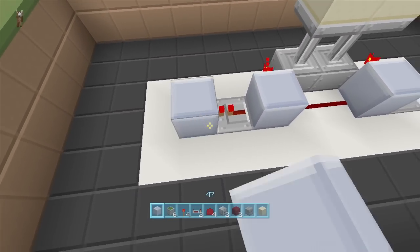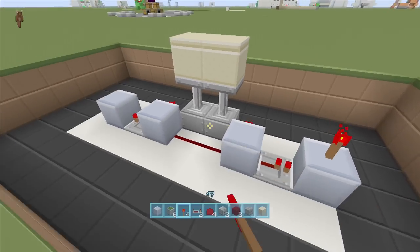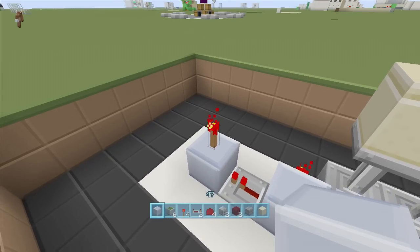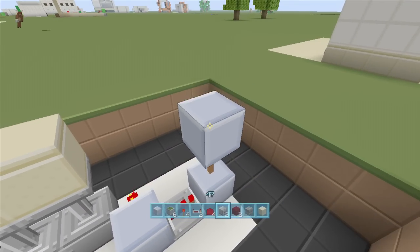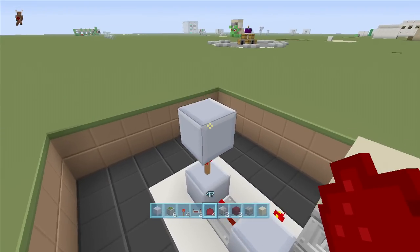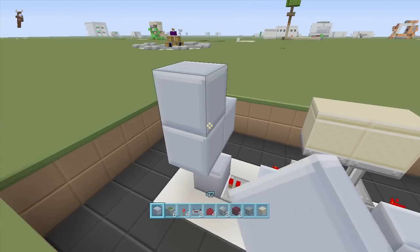Coming out of both of these blocks, put a repeater on one-tick delay here and one right here on one-tick delay. Put a block up in front of both of them — it's going to be mirrored on both sides. Next, put a torch up on top of these blocks, put another block on top of your torches, and put some redstone dust on top of both of these — they both should come on. Then put a block up next to your redstone dust coming out the back side.